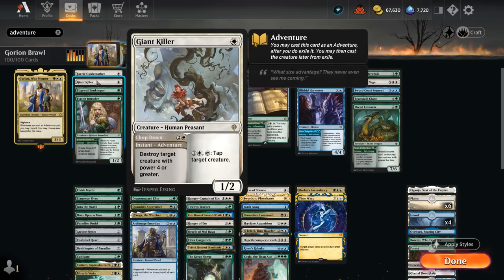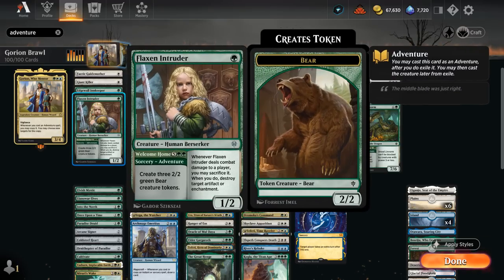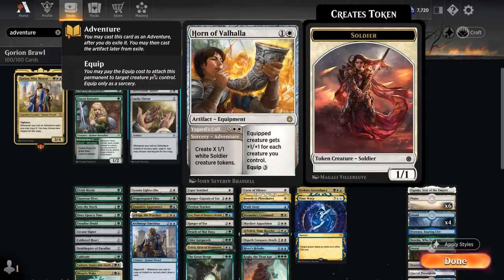We've got Giant Killer as removal, destroying a creature with power 4 or greater at instant speed. Then the Intruder we can cast as a 1-mana creature to maybe deal with opposing artifacts or enchantments by sacrificing it if it can connect, or we can save it for the 7-mana adventure making three 2/2 green bear creature tokens — very powerful if we can copy it. At 2 mana there's the new Horn of Valhalla, which can create X 1/1 white soldier creature tokens, also great when doubled, and then we can play the equipment afterwards giving +1/+1 for each creature we control.